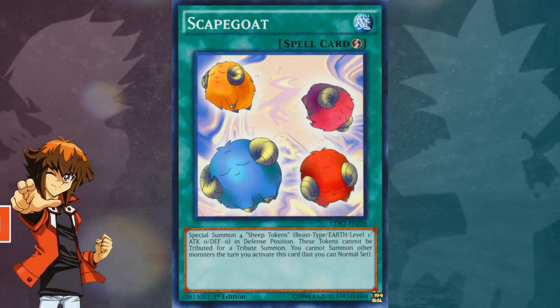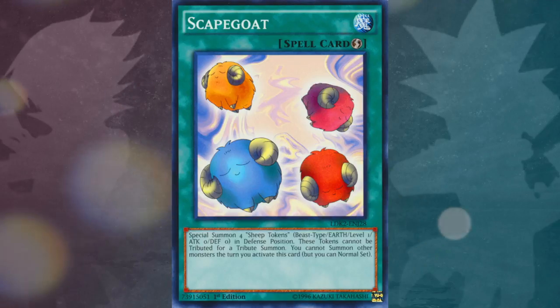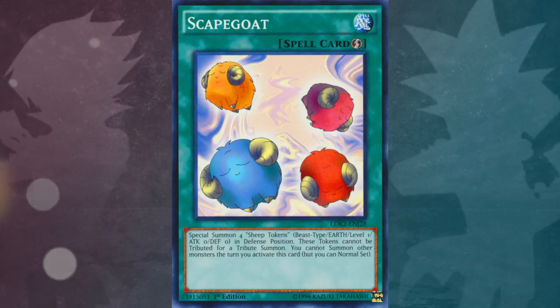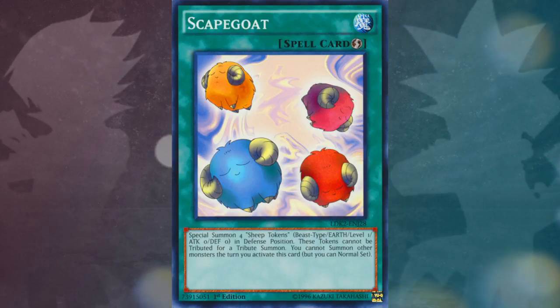Scapegoat is a quick play spell card. Its effect is that you can special summon 4 sheep tokens that have a beast attribute, they're an earth type, they're level 1 with an attack and defence of 0 and they are special summoned in defence position. They cannot be tributed for a tribute summon and you cannot summon other monsters the turn you activate this card, but you can normal set.